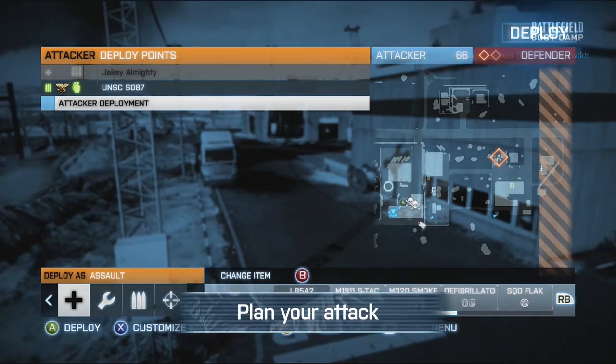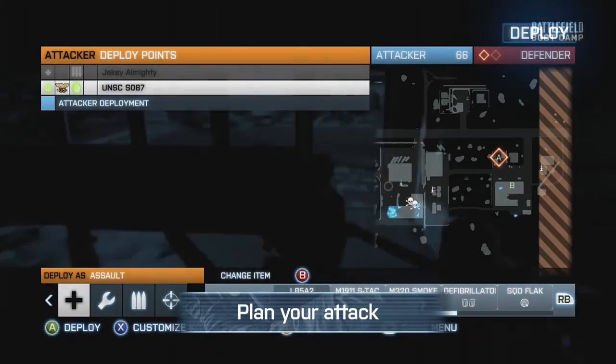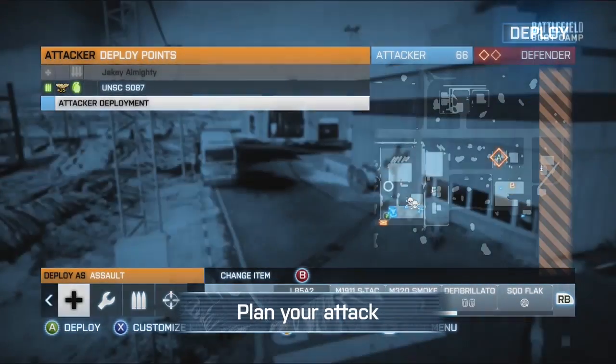The first thing you do really is assess the situation. Before you even spawn in you can have a look at where your team are, where the enemy team are, and where the main focus of the battle is. You can do all that on the spawn menu just by looking at the map on the right hand side.